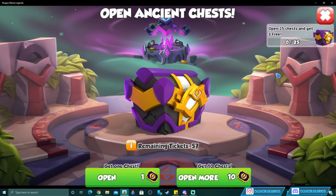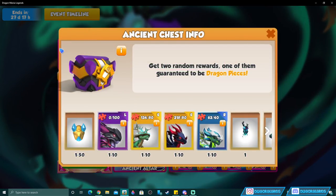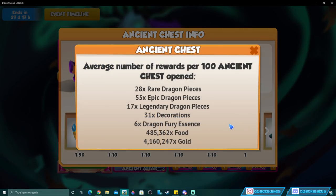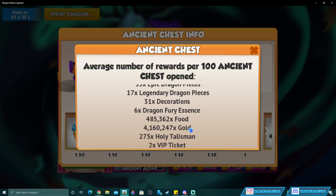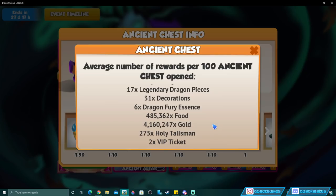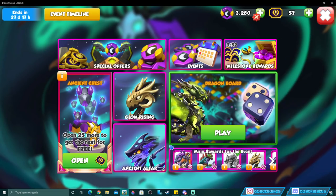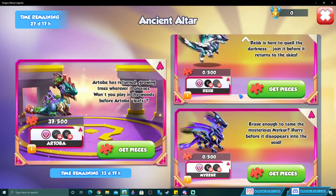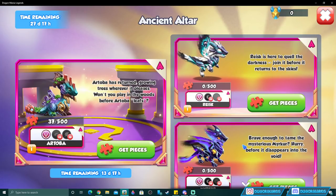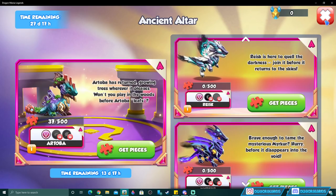The drop rates have been nerfed — we can now only get times five instead of times ten in that slot. You can check overall drop rates by clicking the ancient chest info button. It shows an average of 275 holy talismans per 100 ancient chests opened, meaning on average getting one altar dragon will cost about 550 to 600 chest opens — for example, to get Murka.